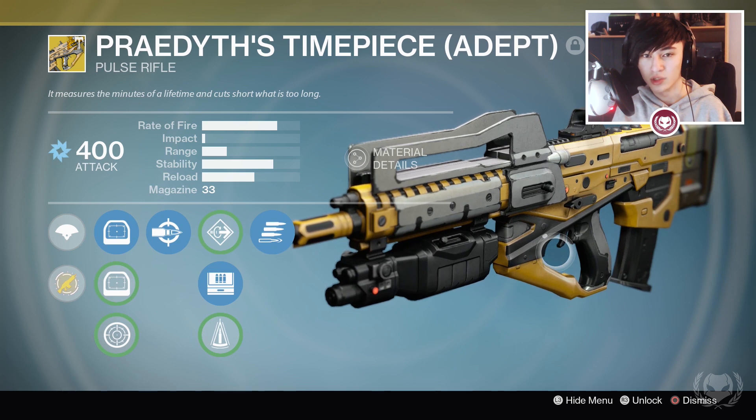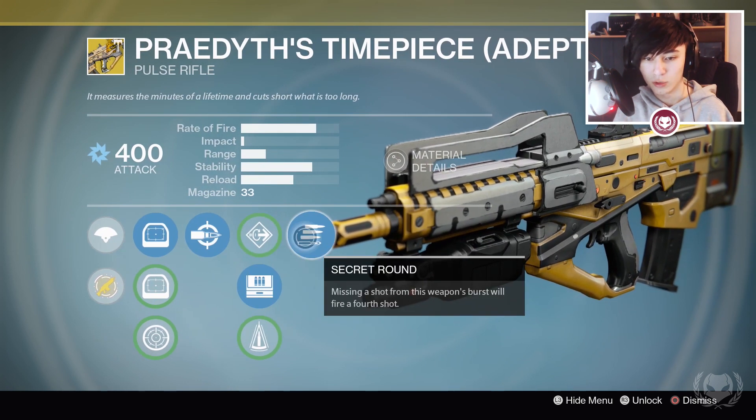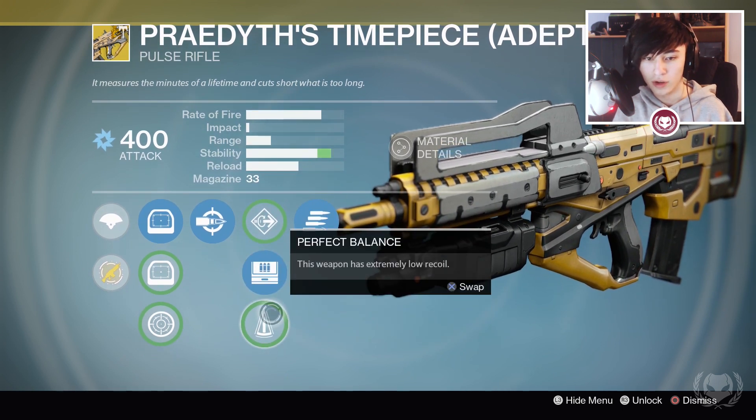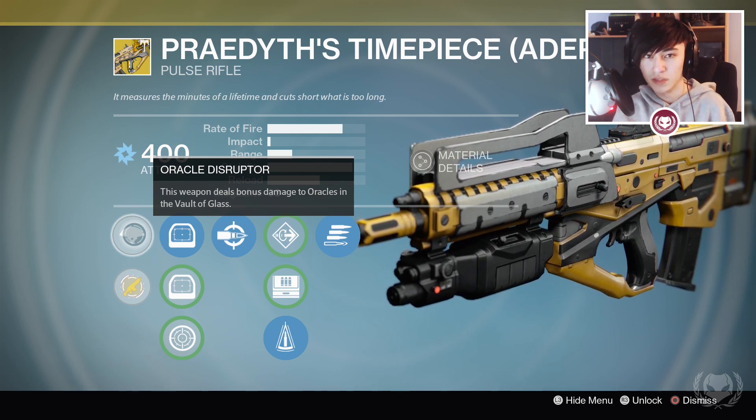I have a feeling it's not going to be quite what it was in year one. The two main perks of this weapon are Headseeker and Secret Round, as well as either Flared Magwell, Field Scout or Perfect Balance. And of course Oracle Disrupted, but that doesn't matter for this video since we're using it in PvP.